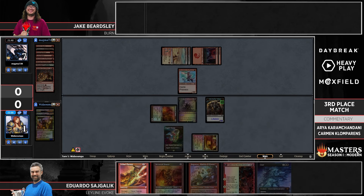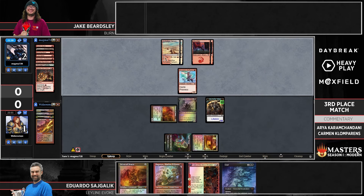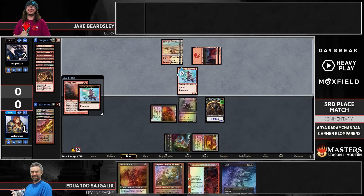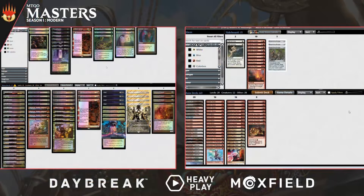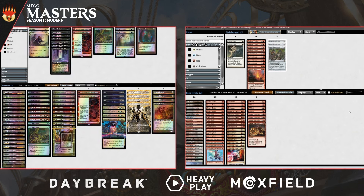Not attacking with the Bowmasters token might look strange but it makes a lot of sense given Searing Blaze is the only one-damage source in the deck. Speak of the devil — but this is what's so great about this series, right? We talk so much about agency and things mattering, and it can feel like it comes down to a top deck, but Eduardo did have a line he could have taken to shrink the number of top decks Jake had access to. That's the point that matters — these are the edges that games are won and lost on. Every point matters.